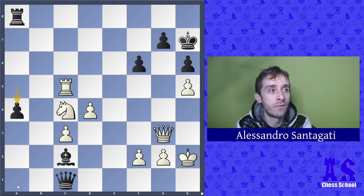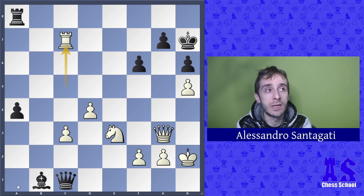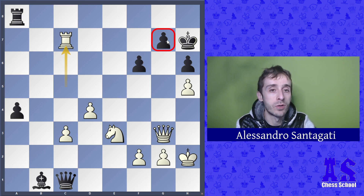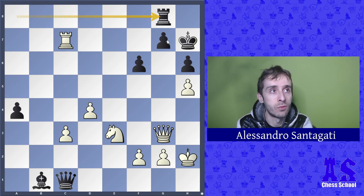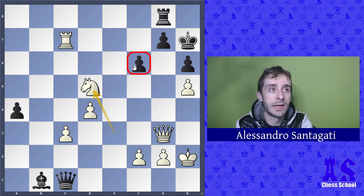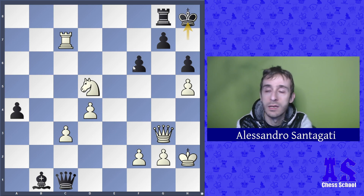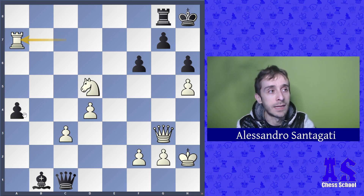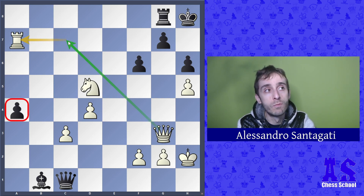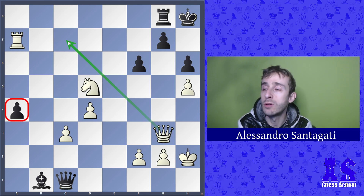a5, knight takes c4, a4, knight e3, and now white is really strong with rook c7, threatening mate on g7. Black is forced to defend with rook g8, then knight e5 threatening f6. King h8, rook a7 attacking the pawn on a3 — and rook a7 is also good to potentially help the queen join on c7.